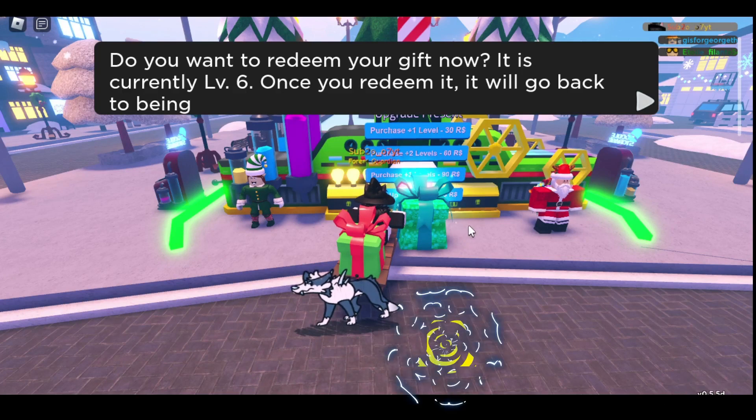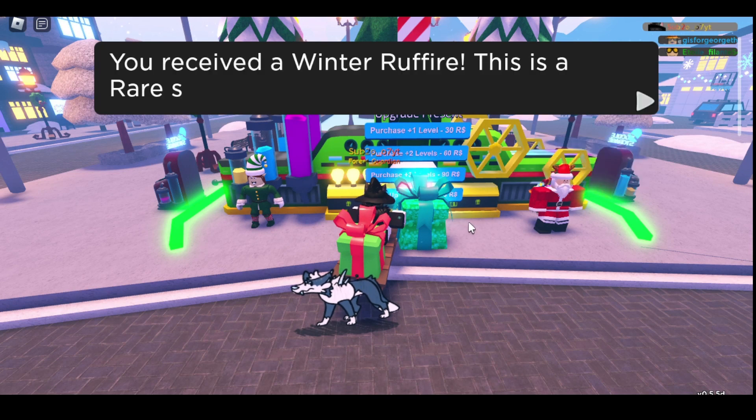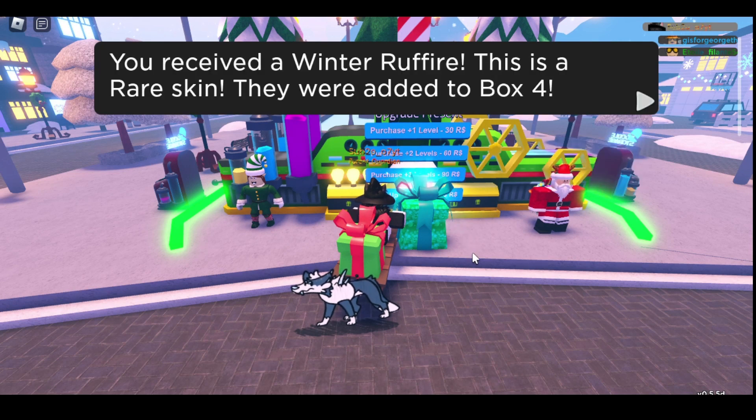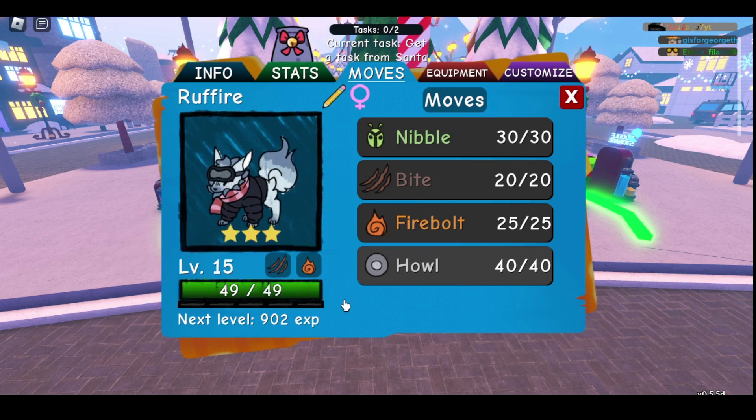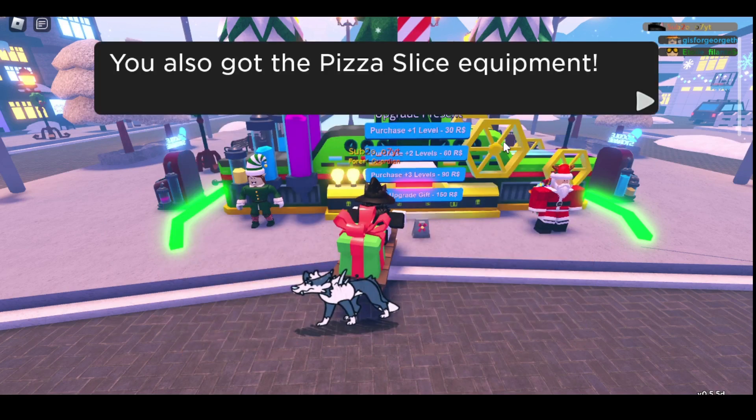Do you want to redeem the gift now? It's currently level 6 — once you redeem it you'll go back to level one. But this is a max level, so yes. You receive a Winter Rough Fire — this is a rare skin and they were added to box four. Oh my god, that's such a good skin! All right, you've got the Pizza Slice equipment as well.